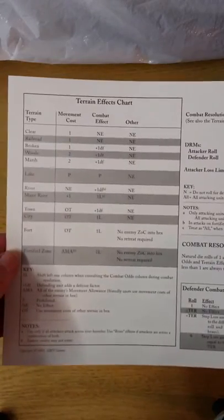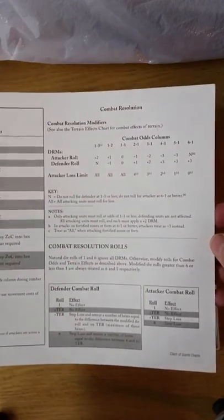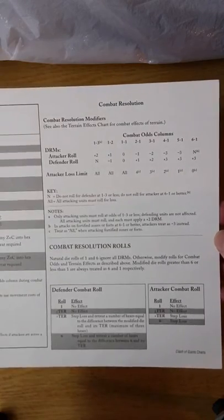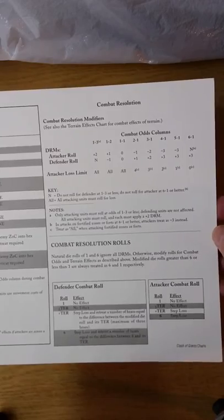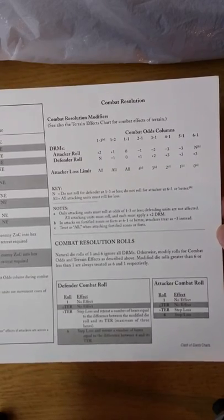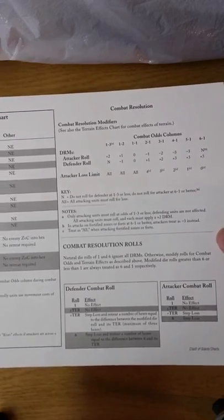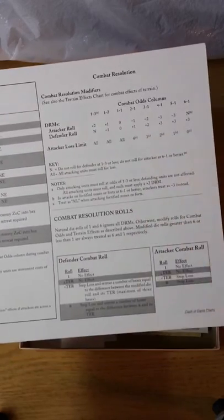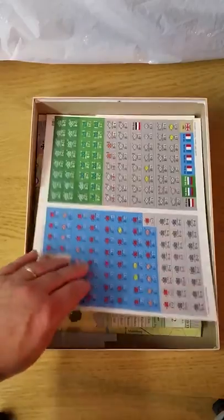Simple charts: terrain effects charts, combat resolution. Based on the odds, it's a die roll modifier to your opponent's die roll, and I believe it's a comparison to achieve a result — and one-sided, as a matter of fact. Pretty basic stuff.